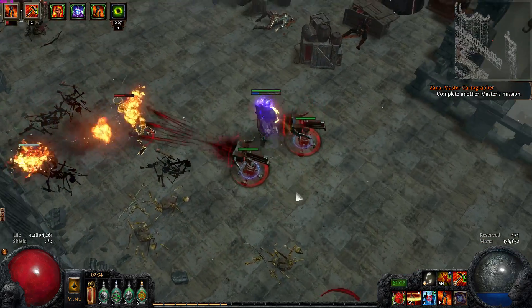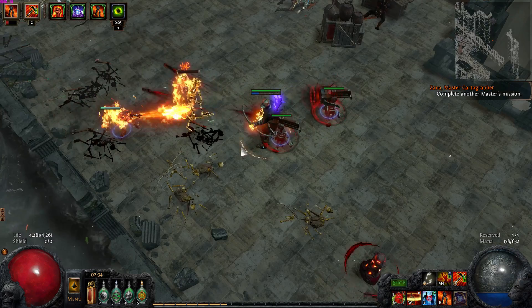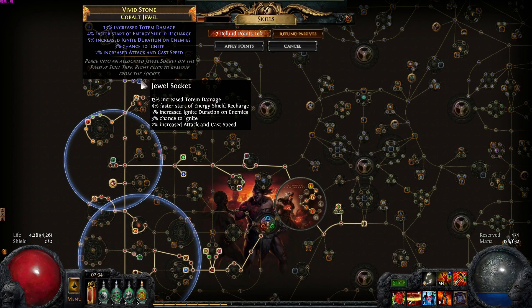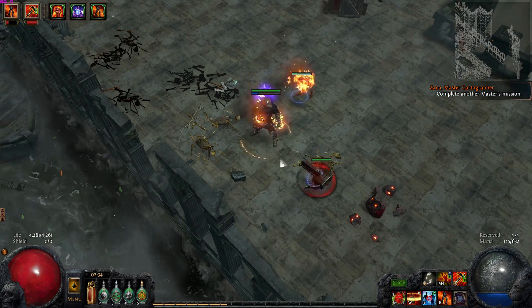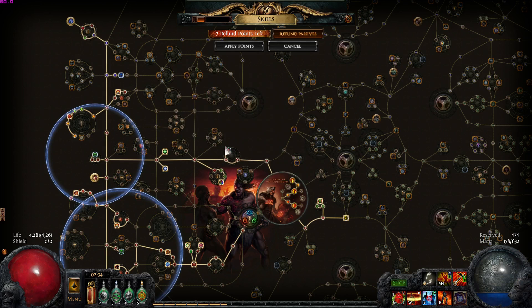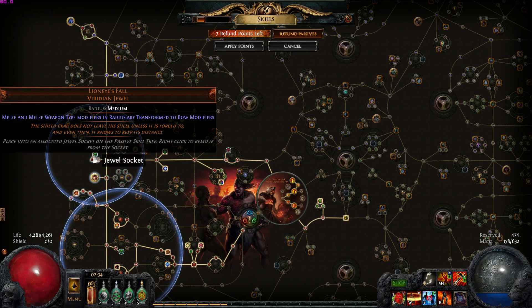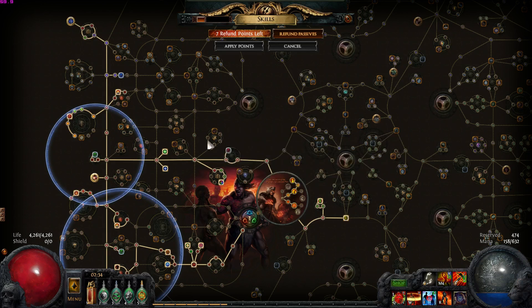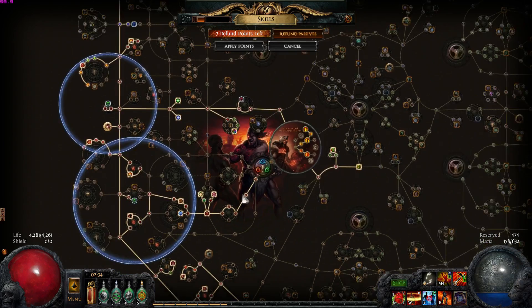With the 4 points I got back, I took a Jewel Socket that gave me a little bit more attack speed and 13% increased damage. The idea is I want to replace this Rain of Splinters and move it over here. I want to buy another Lion Eye's Fall and put it over here so I can get this cluster for just a little bit more damage. Once we get this damage, I think we'll be done.